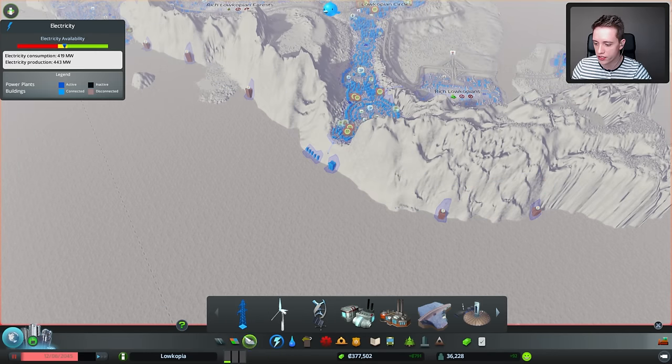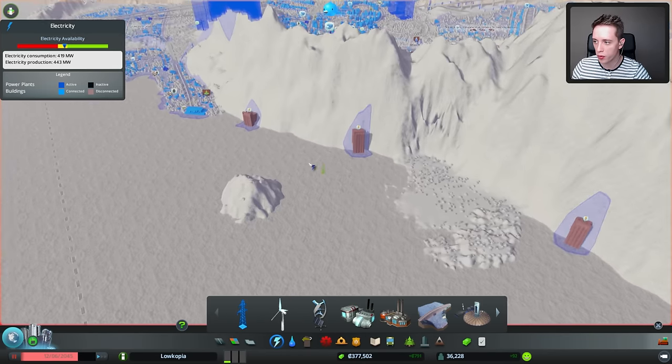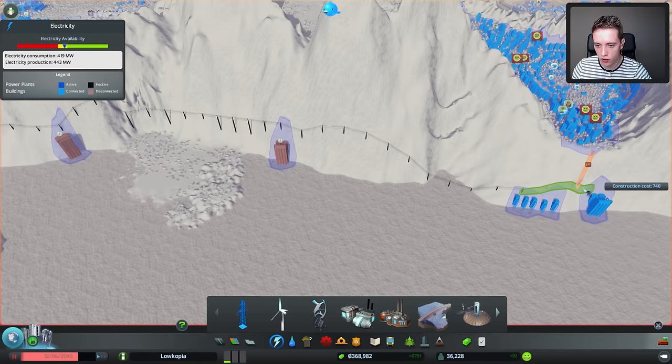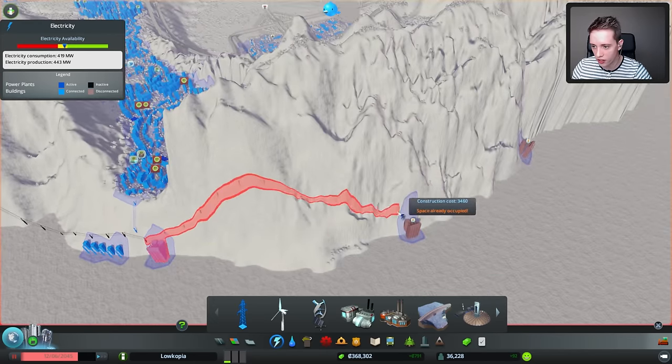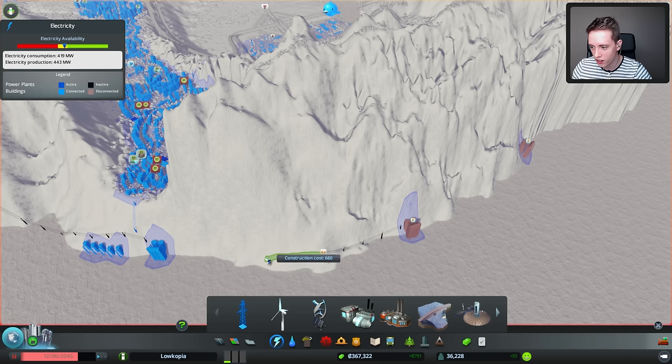Obviously they don't have electricity over there, which is a bit of a problem. Do not worry — Loco, the electricity man is over here. We got this. Hopefully. Can I not get it over there? Maybe. Oh yeah, it does work.